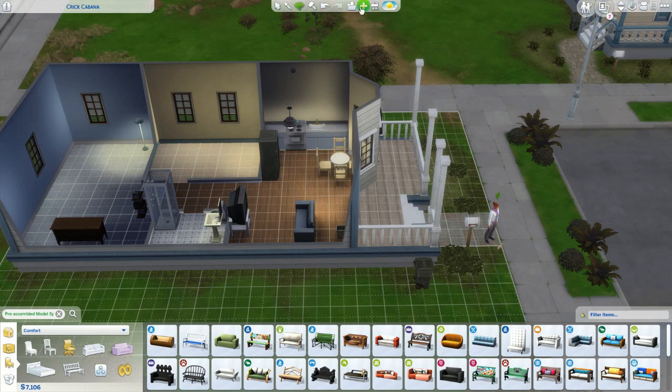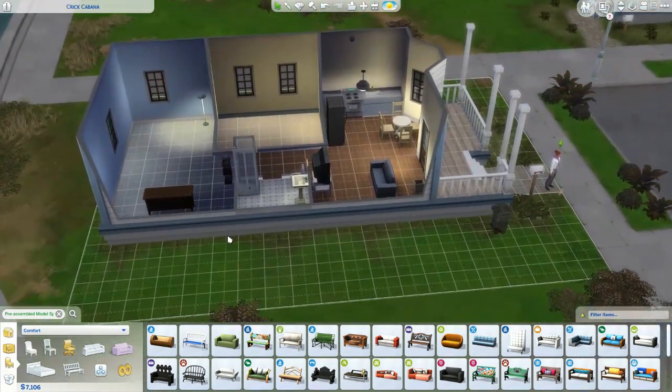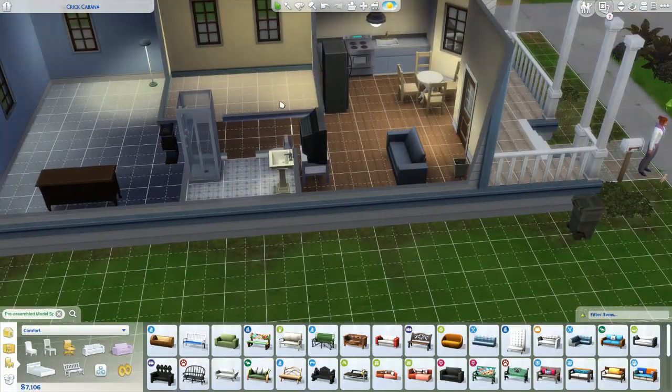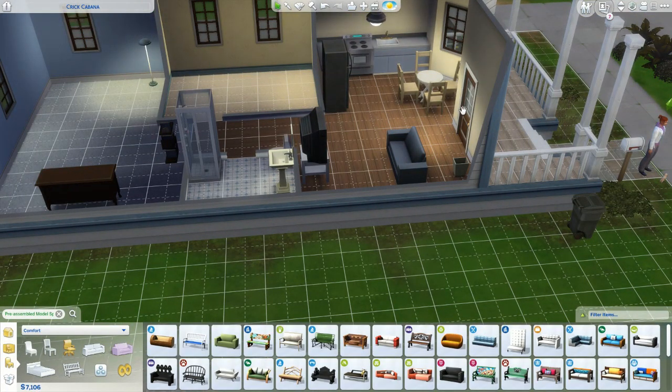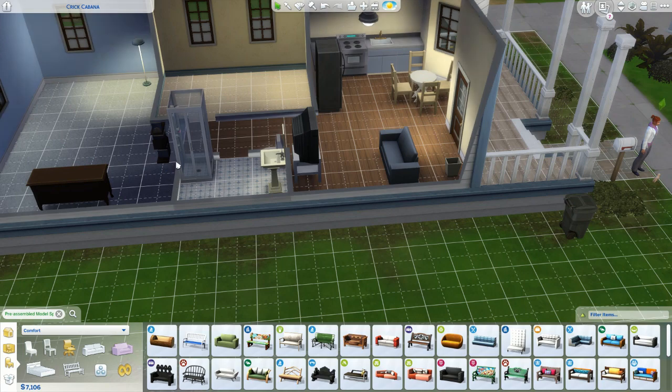There are loads of things you can change, and if you get started going down that rabbit hole you find yourself changing all kinds of strange things. I'm not going to go through everything - sometimes it's better to find out by yourself. These are the major tools: you can save things to your library, move the lot and house, or bulldoze the house if you moved in and realised you want to build from scratch. In the interest of time, I'll just cover the key things - you can spend hours doing this.